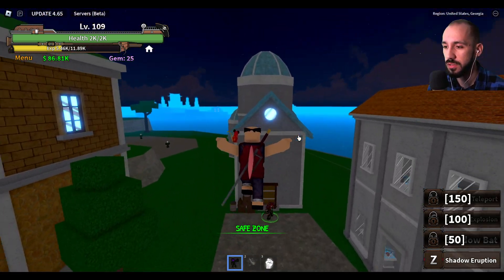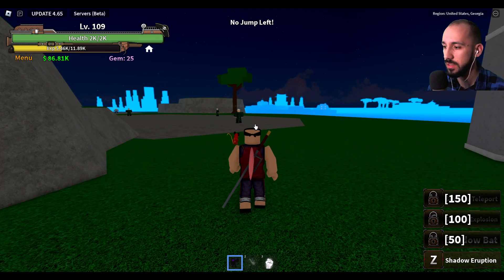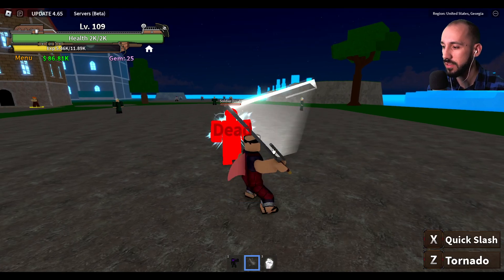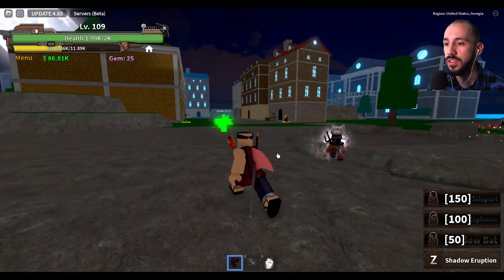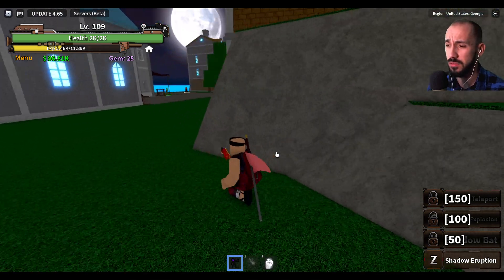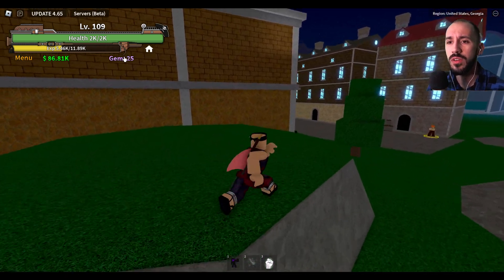I do have shadow eruption — I don't know, I forgot how this works. What is this shadow eruption? Let me see... shadow doesn't want to work. I do have the strength. I have shadow eruption but I don't know what this is. Can somebody tell me what this is and how I can play with it? Okay, but first of all let me just show you all the working codes.